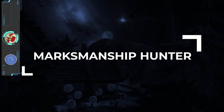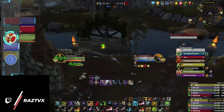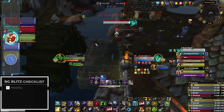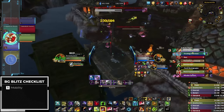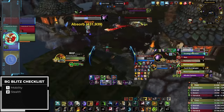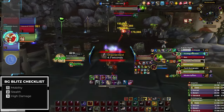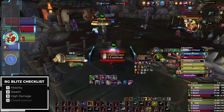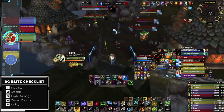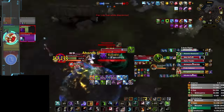To kick things off, we'll be covering Marksmanship Hunter, who easily falls into the S tier as they check all the criteria you need to excel in BG Blitz: mobility to cross the map and grab flags, take bases and rotate on maps like Silver Shard; stealth to defend and play aggressive on enemy flag carriers and nodes; high damage for team fights and skirmishes; crowd control to win bases and set up kills; and strong utility to assist each player. By every metric, MM Hunter is one of the most powerful ranged classes in BG Blitz.